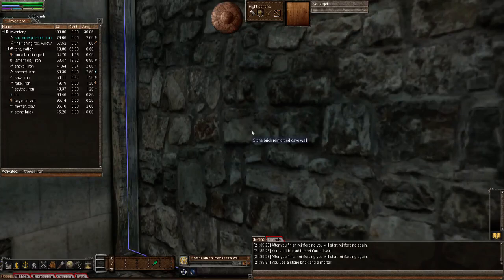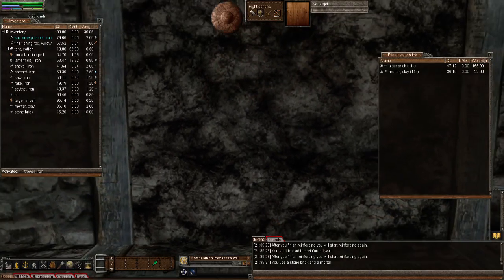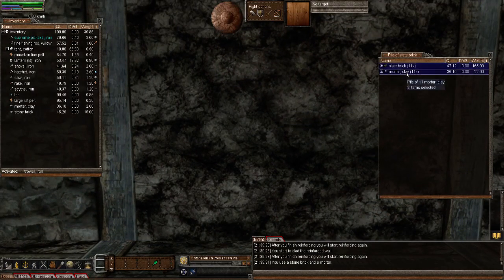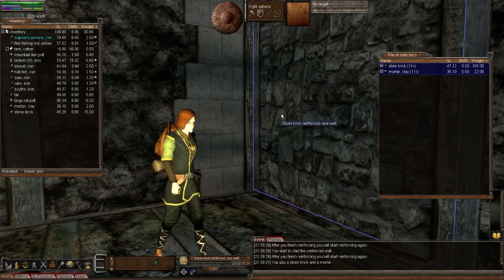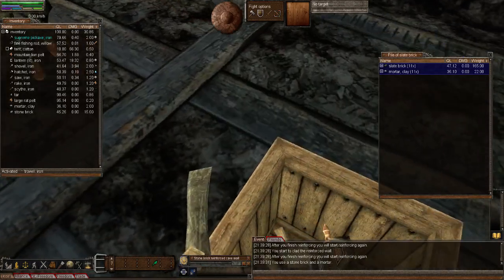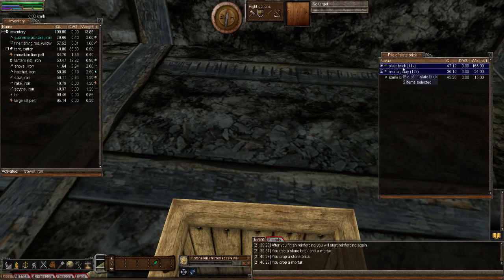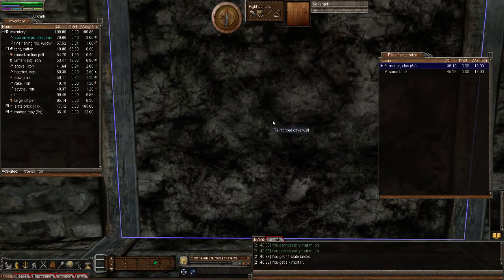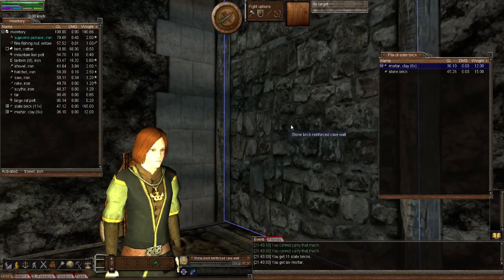That's the stone. Let's next take a look at slate. I'll grab what I can - I've got a stone brick left and a mortar, which is weird. Just put it in the pile. I'm wondering why it's totally bugged. It is bugged up, isn't it.